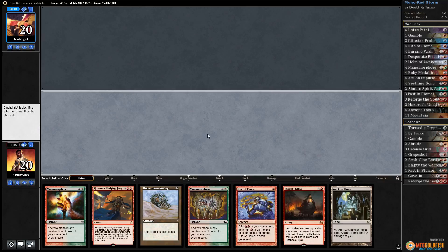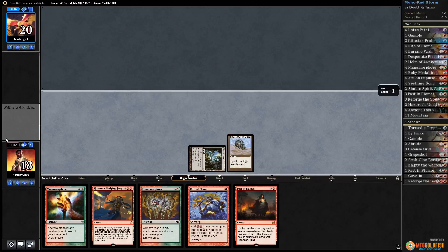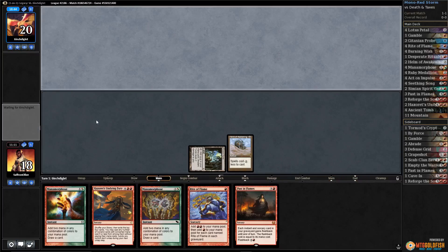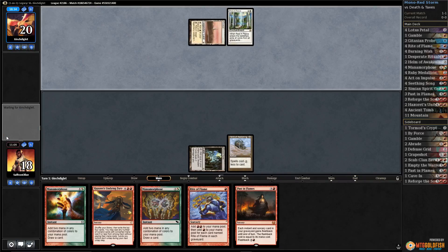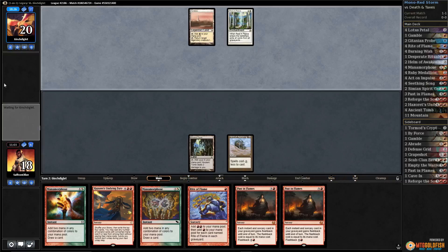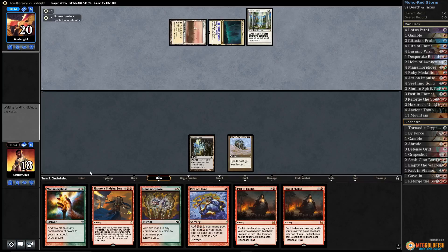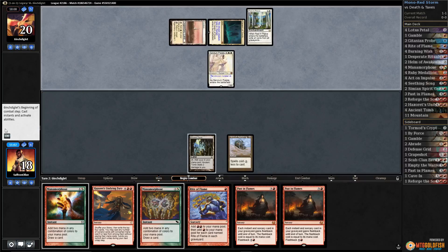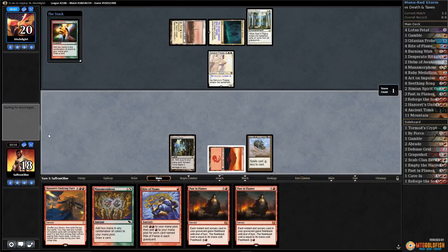We're gonna keep this because if we draw a mountain I think we just win. Play Helm of Awakening and pass — unfortunately this makes our opponent's cards cost less as well, so there's a chance they play Thalia. There's a Rest in Peace, so that stops Past in Flames. Come on mountain off the top! Second Past in Flames is the deadest of dead cards — very bad news. Opponent has Cavern and probably something to disrupt us — there's Sanctum Prelate choosing one. Mountain could still win us the game potentially.